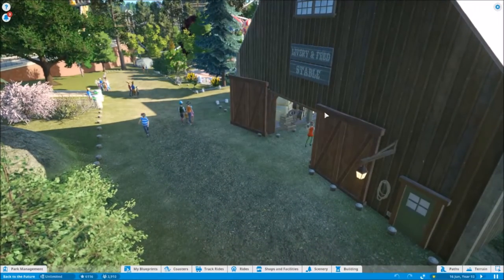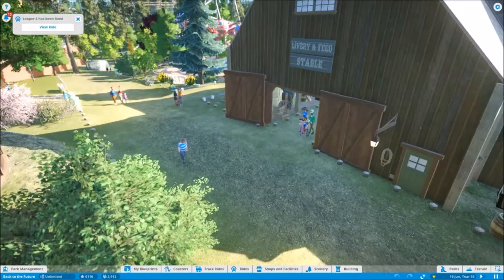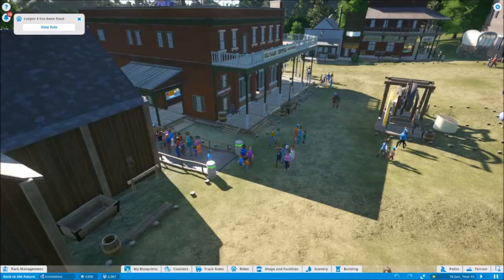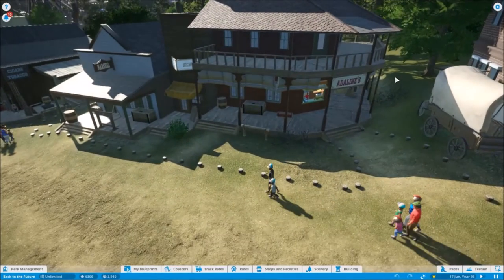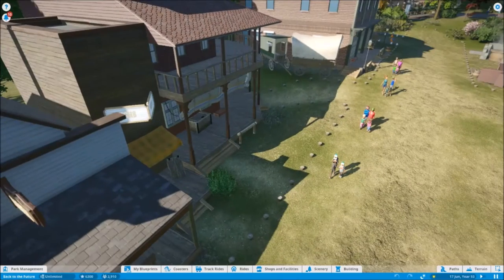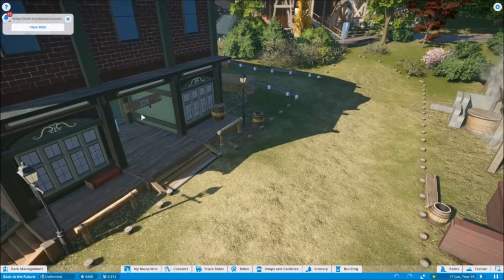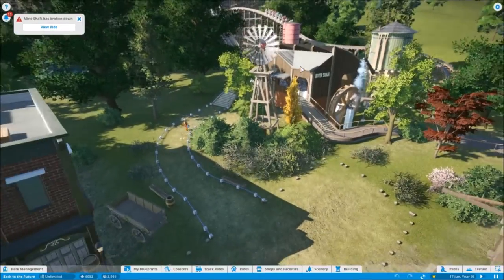This is Doc's blacksmith shop. There's a barbershop, and over here there's the marshal's cigars and tobacco shop. There's also a windmill, and the wooden roller coaster. The hover train has stopped and people don't look happy — the mechanics just got in there to check that out. That is really really good, I'm really impressed.